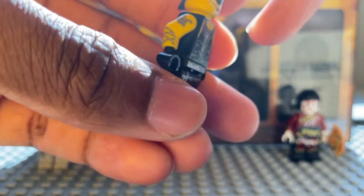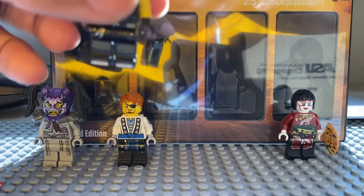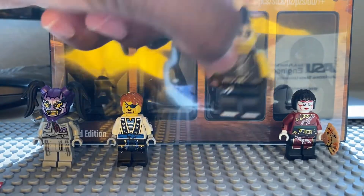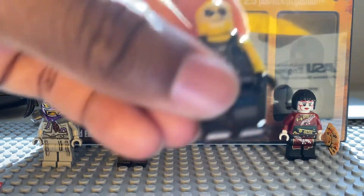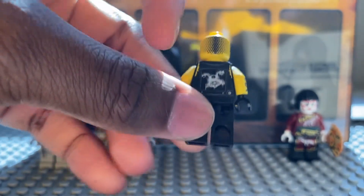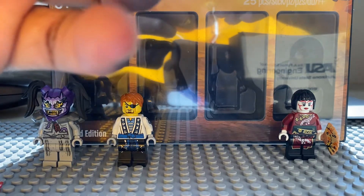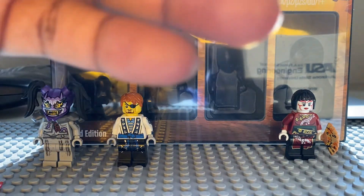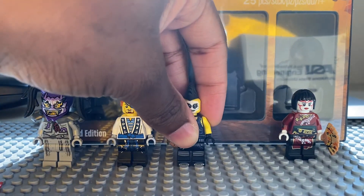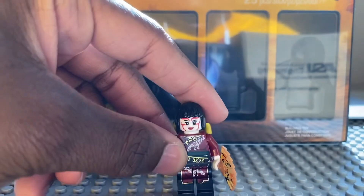The back detailing is honestly pretty good, and there's leg detailing as well. He doesn't have an alternate face since he's wearing a mohawk-style headpiece. That covers the Sons of Garmadon member.